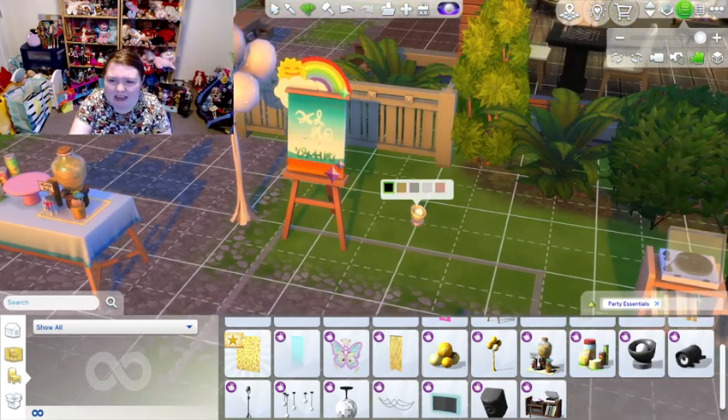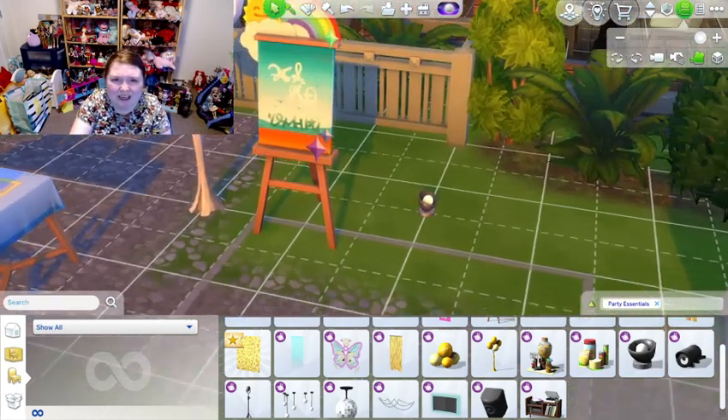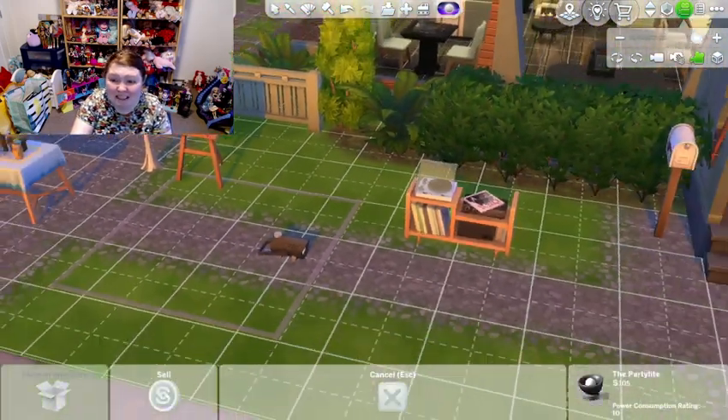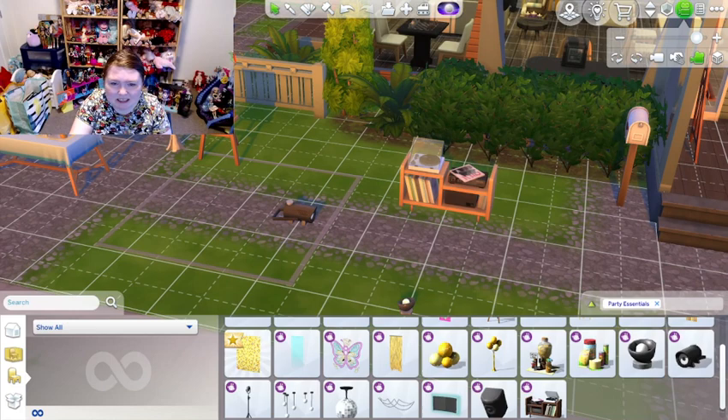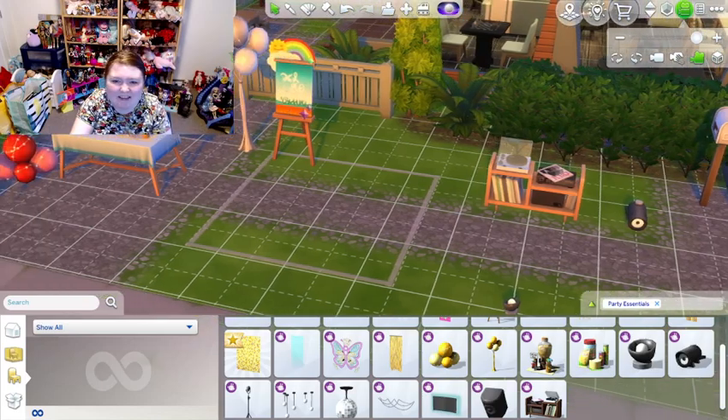I like the little sign here — that would be great for a kids' party. They have this light that I think you could probably use in a pool. There's also a fog machine, which I kind of liked the idea of in nightclubs.